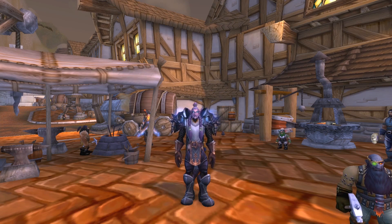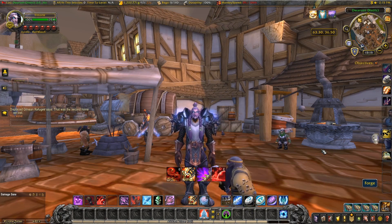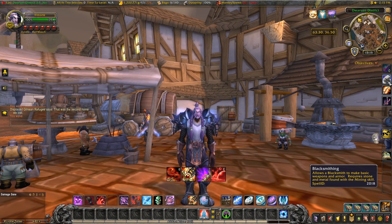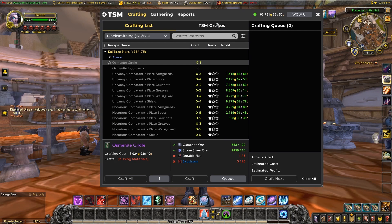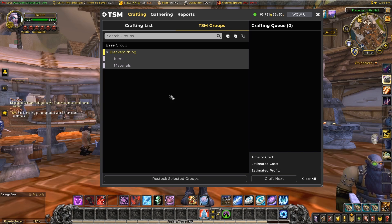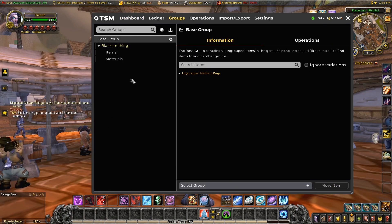So how do we start? First you make a list of things you want to craft — this will be your profession group. There are a number of ways to create this group: you can build it from items in your bags, import other people's, or get TSM to make a group for you based on what you know how to craft. I'll show you that last one. You go into the professions window and tell TSM to create the profession group, which will take all the things you can possibly make and split them into items and materials.